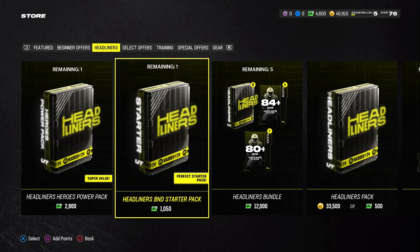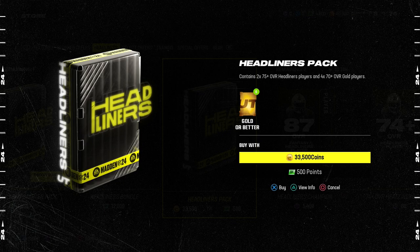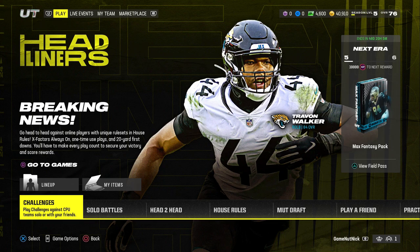For those curious about the store, there are various offers but we're no-money-spent around here. The basic Headliners pack costs 33,500 coins and contains two 75-plus overall Headliners players and four 70-plus overall gold players. That's pretty much it for this video — the first full promo in Madden 24 Ultimate Team is part one of Headliners. I'm excited to see what comes with part two. If you enjoyed, leave a thumbs up, subscribe if you're new, and I'll catch you in the next one — peace out!